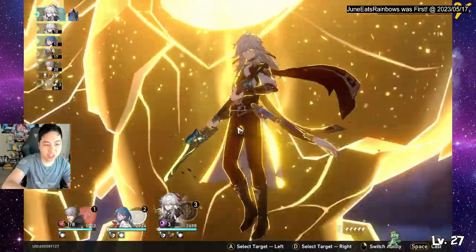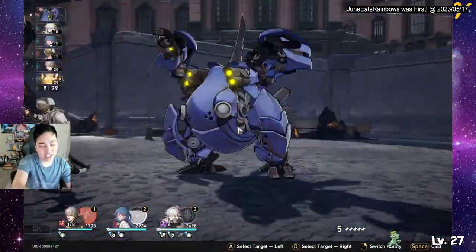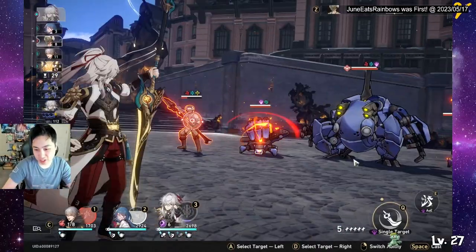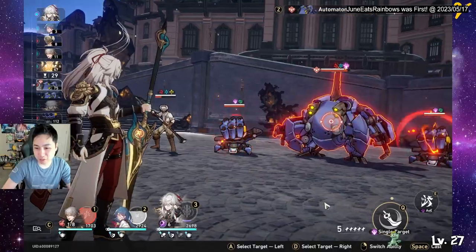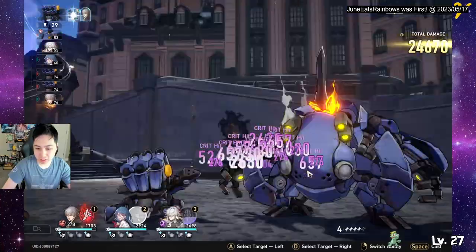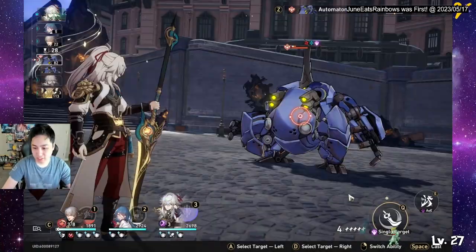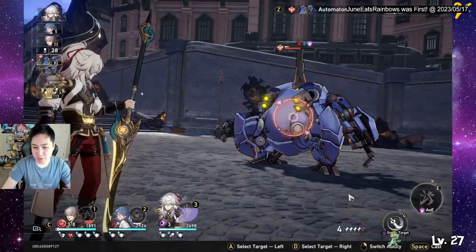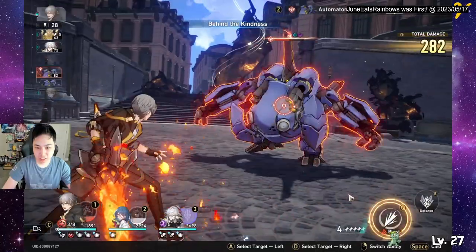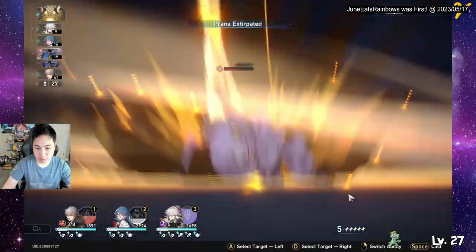When you have six or more stacks, he actually gets 25% more damage as a trace, which is good. That's why you want to run crit rate. We can shred through armor too — I kind of finally built these up. He would be even better if I had Asta here to give him a speed boost.